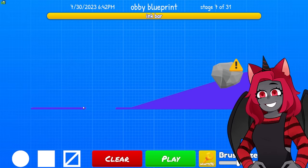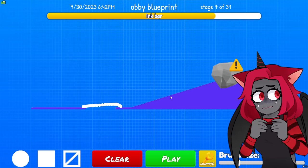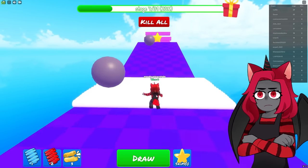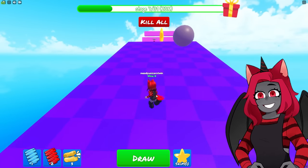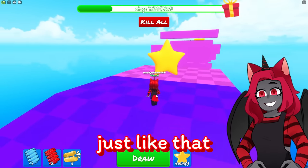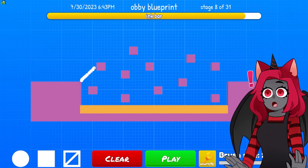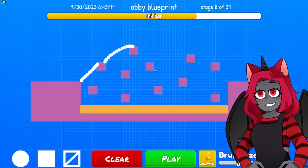All right, next level. There's a rock — should I build a ramp? Let's just see. Oh, I died already from it! They just constantly fall. That's fine, we can just dodge them like this — easy.